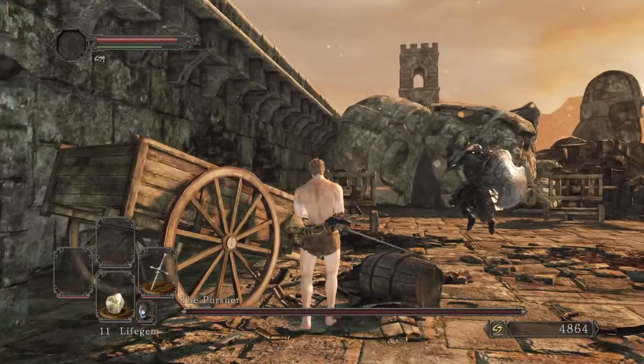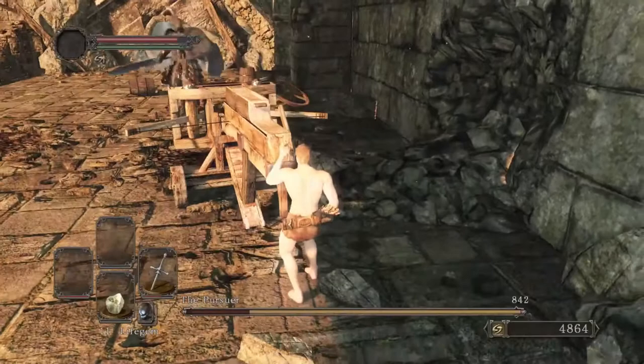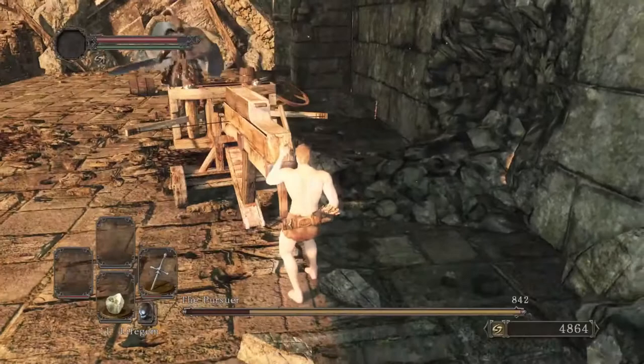You may be tempted to roll right away, but have nerves of steel and wait. When he gets to you is when you want to roll. Roll forward and immediately start sprinting to the ballista controls. Spam the use button and continue spamming until the Pursuer is dead. If you do this right, you will get it every time.